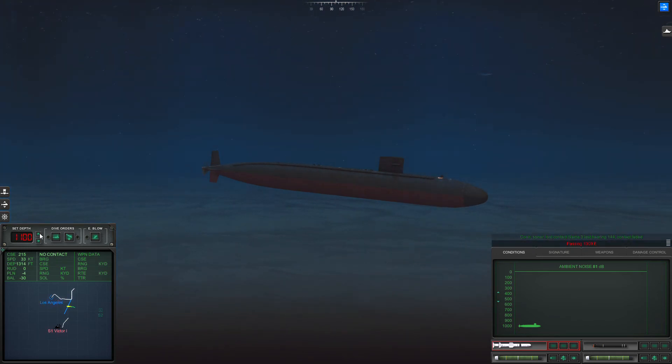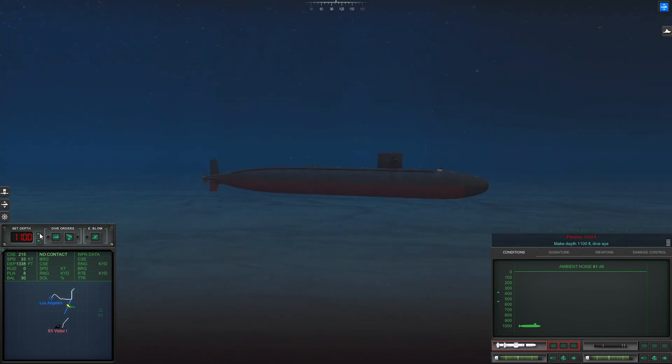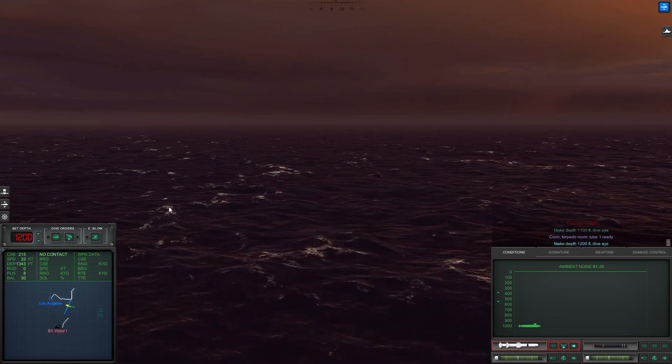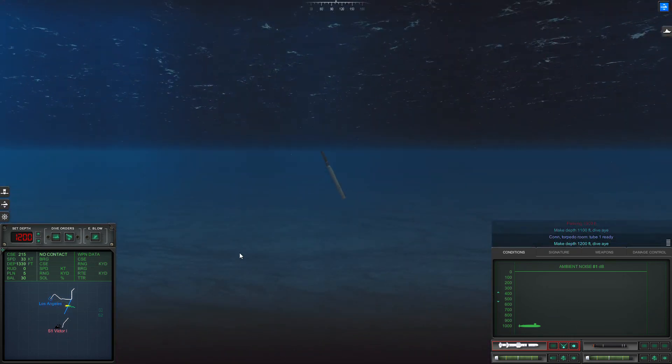Passing 1300 feet. Make depth 1100 feet, dive. Con torpedo room 2.1 ready. Make depth 1200 feet, dive.